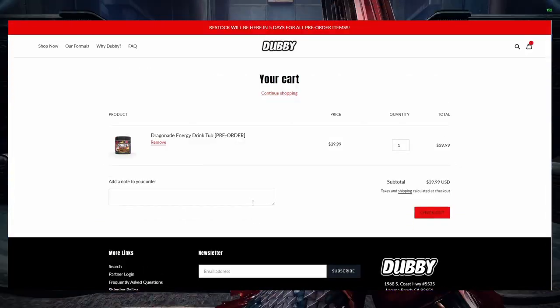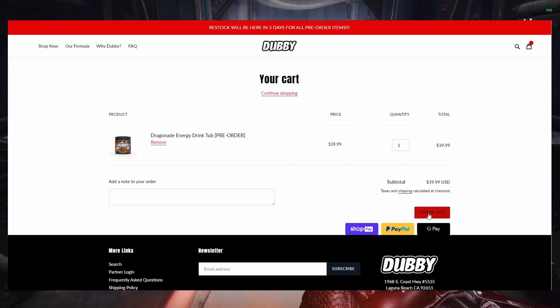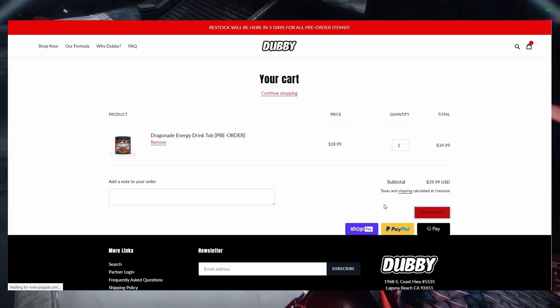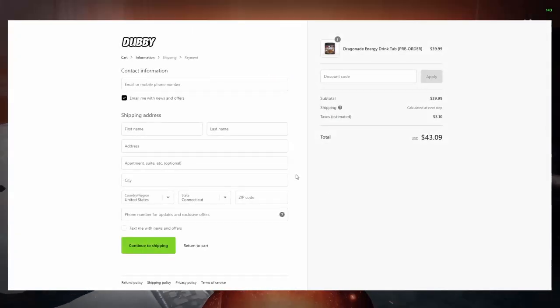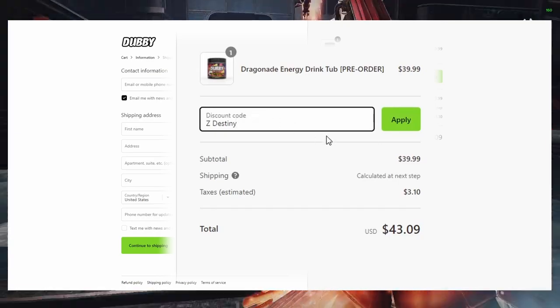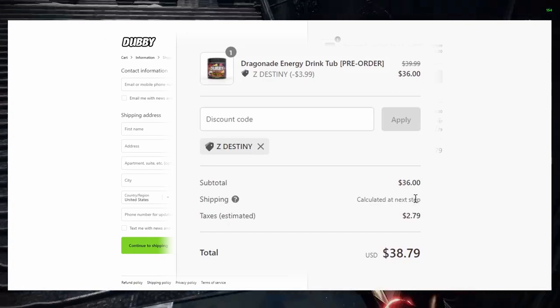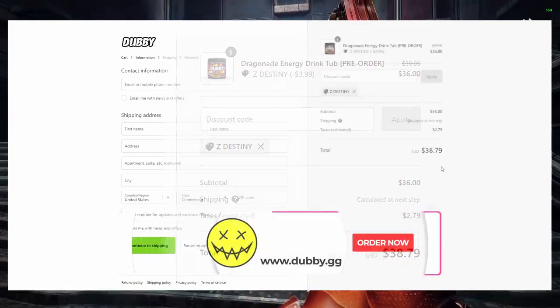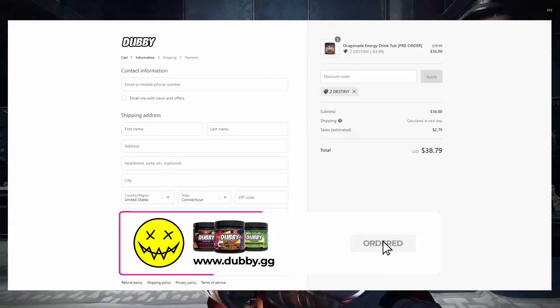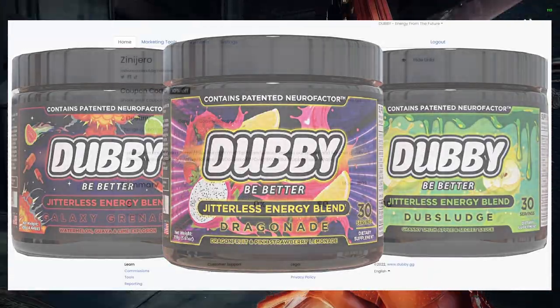Each drink comes out to about one dollar a drink or less — compared to going to Starbucks, Dunkin', or buying a Monster, which will cost you three to five dollars. This is a dollar a drink made right here in the US. Head on over to www.w.gg and use code Z-Space-Destiny for 10% off at checkout.